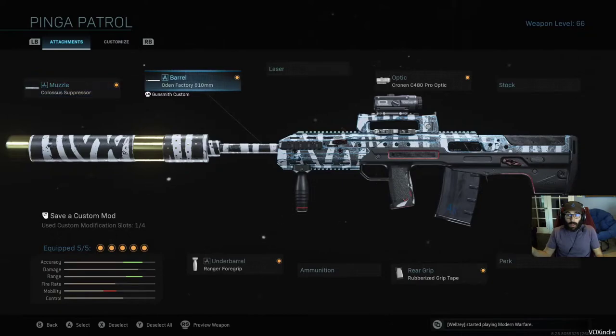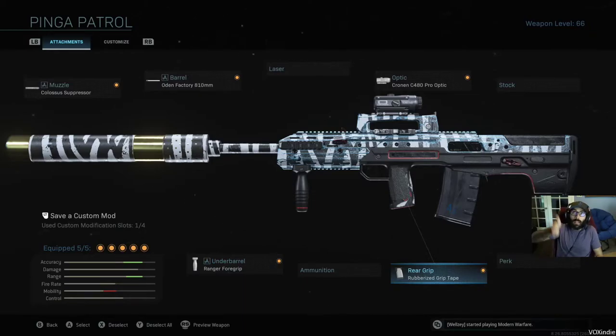So on the Odin I got the Colossus suppressor, Odin factory 810 millimeter barrel. I use the Cronin, Scout, or VLK — sometimes the 4x — it's really up to you. The Odin doesn't have as much range as the SKS, so I'd probably recommend running a 3x scope. Aside from that, you got your Ranger foregrip and rubberized grip tape to keep that recoil under control because the Odin does have a lot of kick.